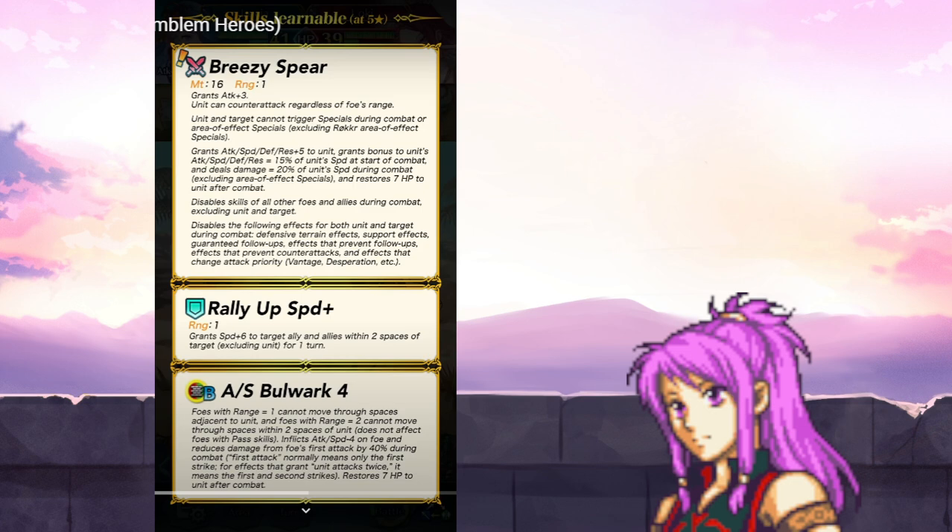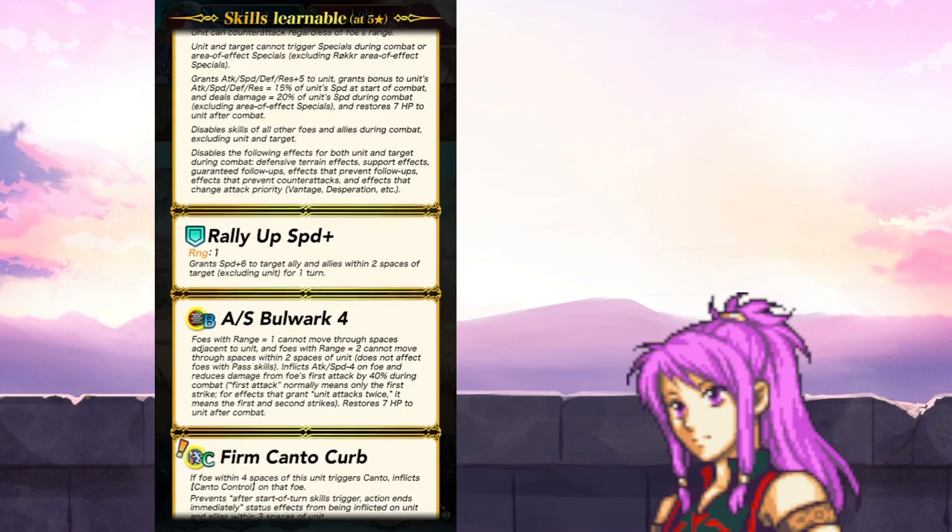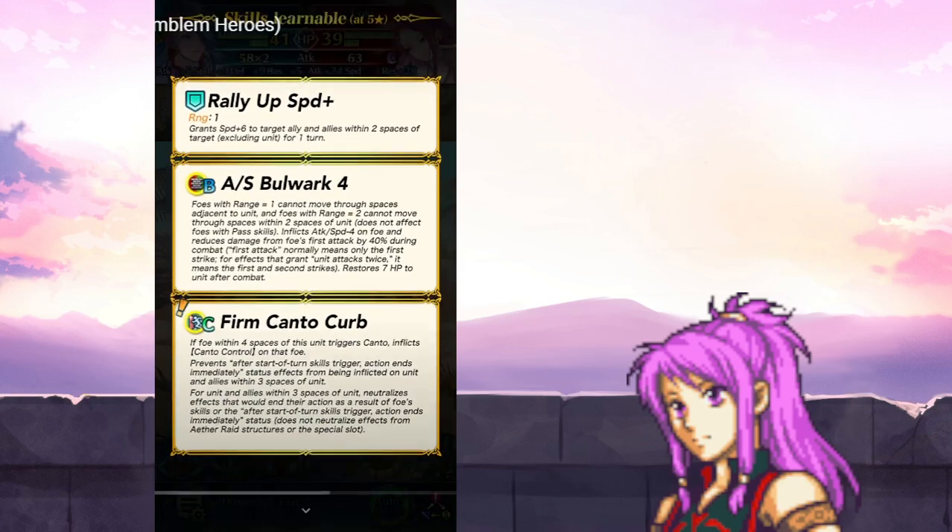She also does not have a special, but she can technically make use of Vital Astra. When Vital Astra is ready and proc'd, they get damage reduction. I don't think Gust does that — the new special. But despite not having one, if you have spare Vital Astra — and I also think Vital Astra is in the Ephemeral lineup — that's still pretty decent to give to her, even if she can't use a special. Attack Speed Bulwark, Rally Up Speed, very nice.